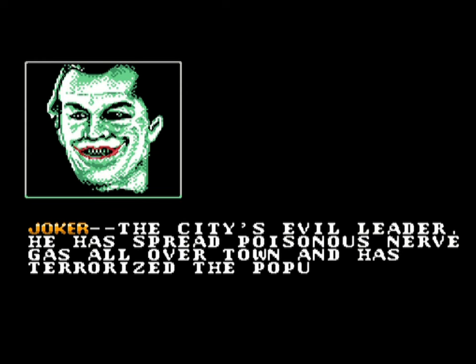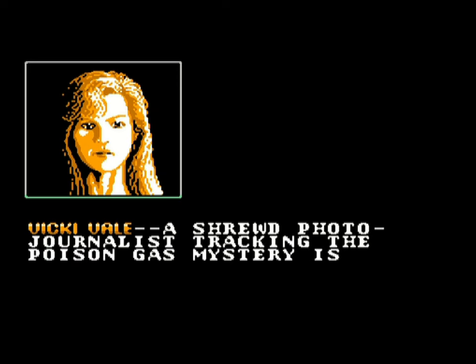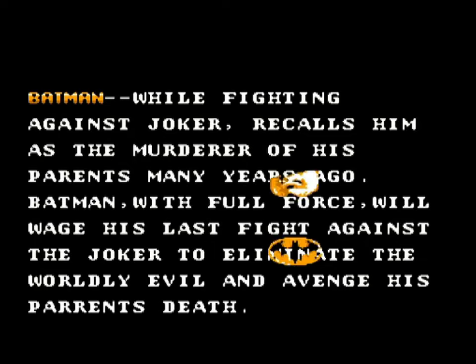The Joker, the city's evil leader, has spread poisonous nerve gas all around the town and has terrorized the population. Vicky Vale, a shrewd photojournalist tracking the poison gas mystery, has been endangered many times but rescued each time by a mysterious black figure — who is, in fact, Batman. While fighting against Joker, motivated by the murder of his parents many years ago, Batman will wage his last fight against the Joker, eliminate the world evil and avenge his parents' death.